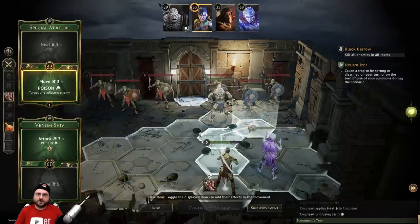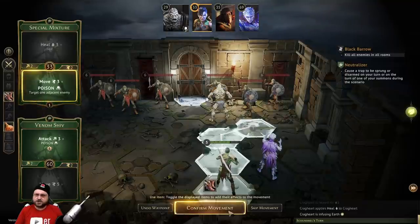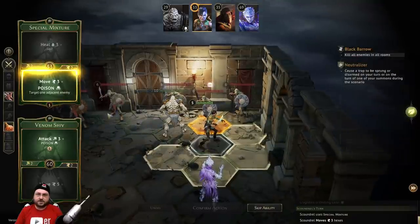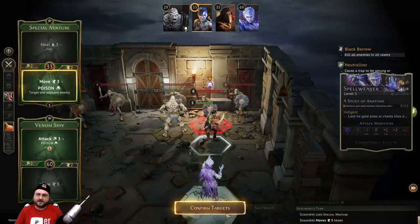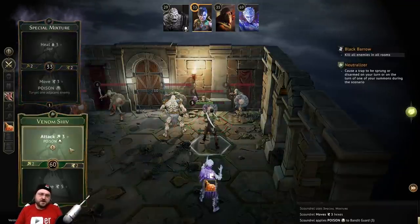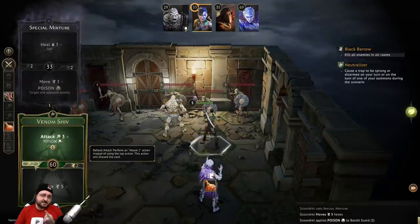We're only gonna be adjacent to one thing, so we're not gonna be able to double poison, but that's okay. I'm gonna move here. That would just add jump, it doesn't add distance. I'm gonna move here. Next, I'm gonna use this ability to poison this guy. So now we're gonna use the Venom Shiv, which is still worth using. It doesn't get burned, so this attack 3 is clearly better than the attack 2 that's implicit in all the cards.